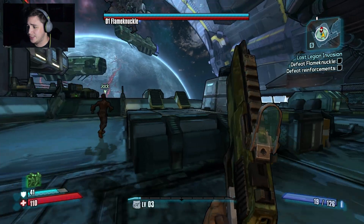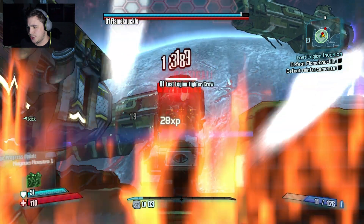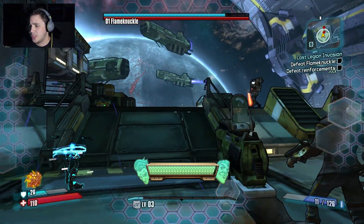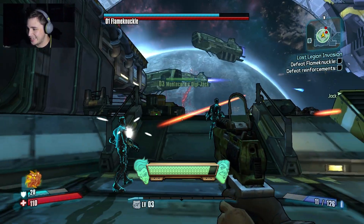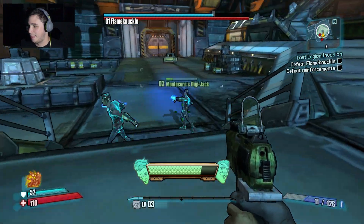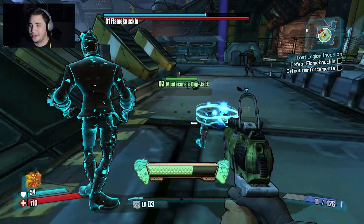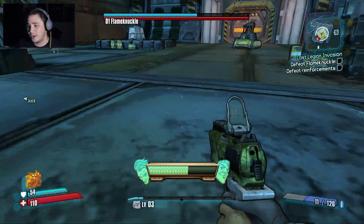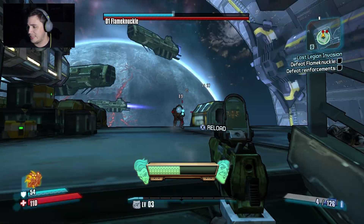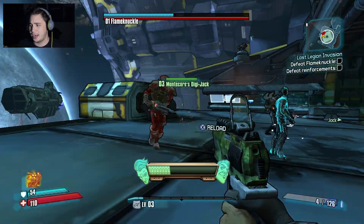I'm actually really enjoying his action skill. It works a lot like a supporter action skill, like Roland's or Axton's, to where whenever you summon it, you summon two Digistruct Jacks — and there they are — and they attack. Now they're attacking, and whenever one dies, another one just spawns instead of it being permanently dead. It always spawns near you, at least that's what it says, which would be a big plus. As you can see, they weren't really spawned near him when I started it, so they're not entirely going after him.